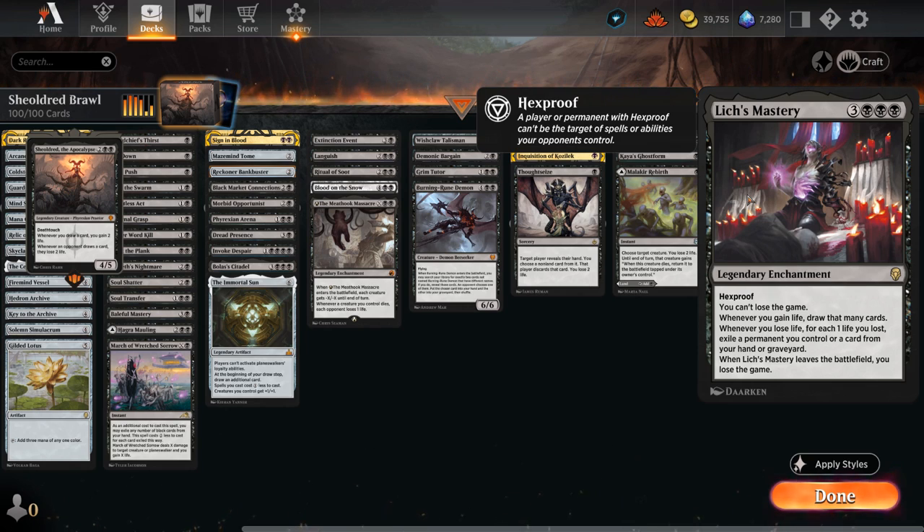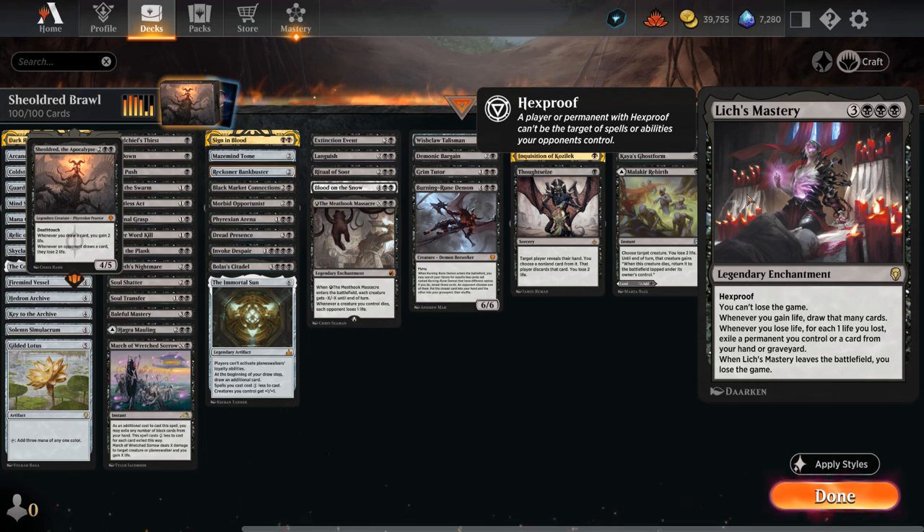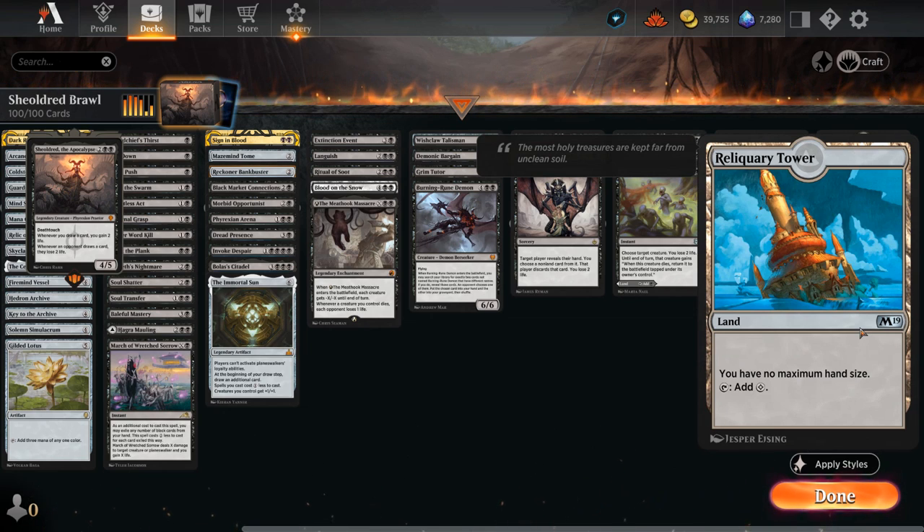Lich's Mastery is a six-mana legendary enchantment. It has hexproof and says you cannot lose the game, but we have to be careful — when Lich's Mastery leaves the battlefield for any reason, we lose the game. So if the opponent has something like a River's Rebuke to bounce all our non-land permanents, we would just lose the game on the spot. But we're rewarded handsomely because whenever we gain life, we draw that many cards. So if we have a Shieldred in play, we gain two life with our draw step — two life means two cards, two cards means four more life from Shieldred, and you can see where this is going. We essentially draw our entire deck, but we don't need to be afraid of decking because Mastery says we cannot lose the game. Once our library is empty we simply stop drawing cards, stop gaining life with Shieldred, and take our turn. The best next step is usually to play Reliquary Tower, so we can keep our entire deck in hand and don't have to discard down to seven at end of turn.